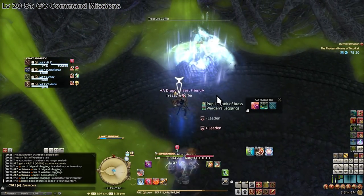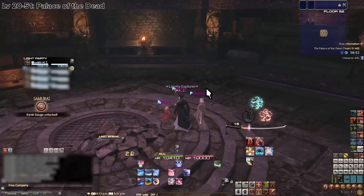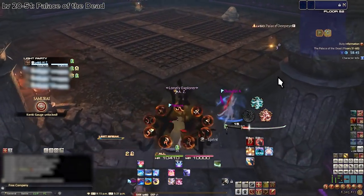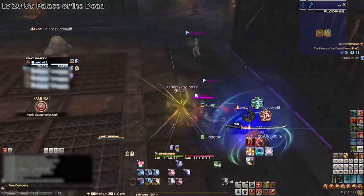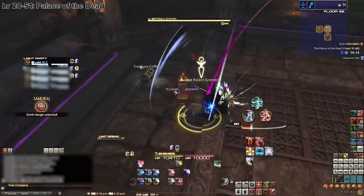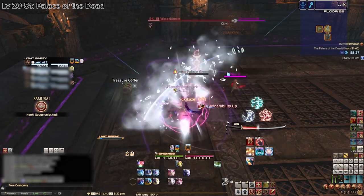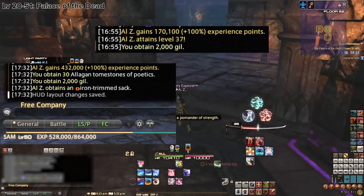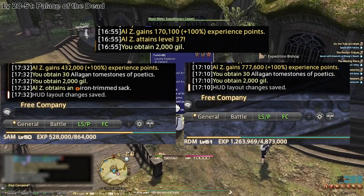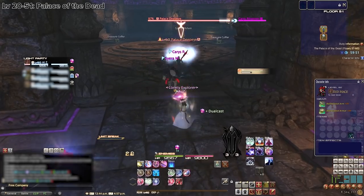Before talking about levels 50 to 61, let me mention Palace of the Dead as an alternative to squadron dungeons. Experience gained in POTD scales with your level up to a cap of roughly 750k per clear, which is very efficient from level 50 to 61. It's better to run POTD at a minimum of level 30. As a reference at three different levels: level 36 gave 170k, level 50 gave 430k, and level 60 gave 777k. I wouldn't recommend POTD as a level 20 to 50 method unless running with a premade group, since squadron dungeons are still more efficient.